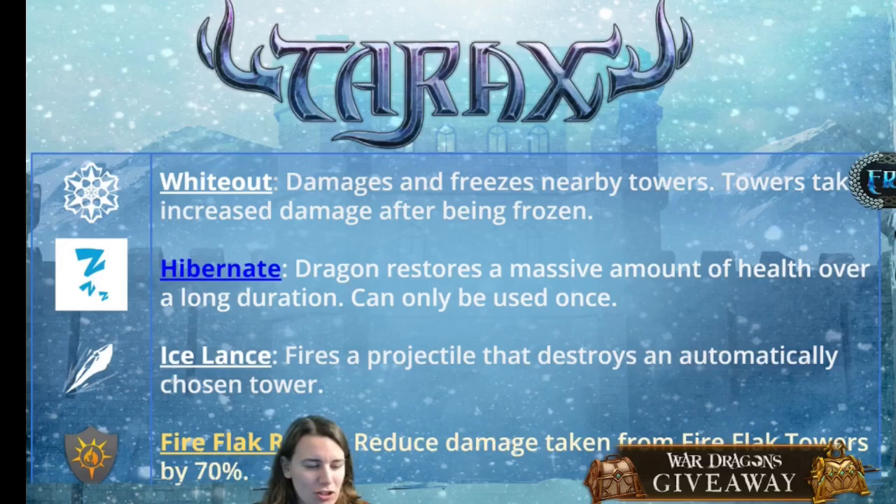The first spell is called Whiteout, and it damages and freezes nearby towers — those towers will then take increased damage after being frozen. Essentially that is a temporary increased damage boost, but right now we don't know how much increased damage those towers will take, how long that effect will last, how many towers this spell will reach, or how long it will freeze them for. That will make a significant impact on how good this dragon is.